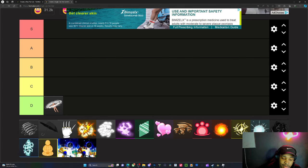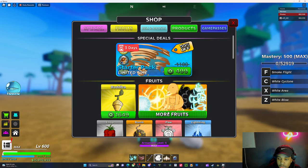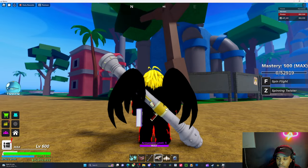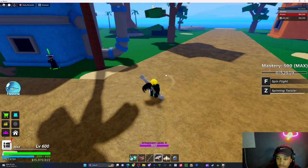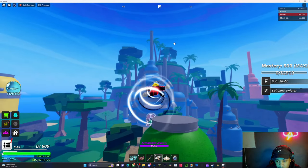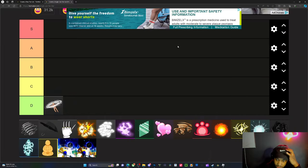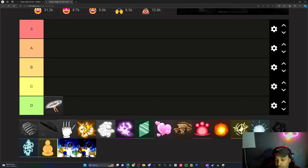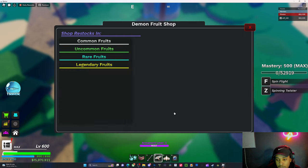So spin — you can go ahead and try out spin. What can spin do? A lot of people like it, but spin is not that good. Spin is not that bad either, but who are you really hitting with that? The next move is flight, and flight is alright — nothing crazy.